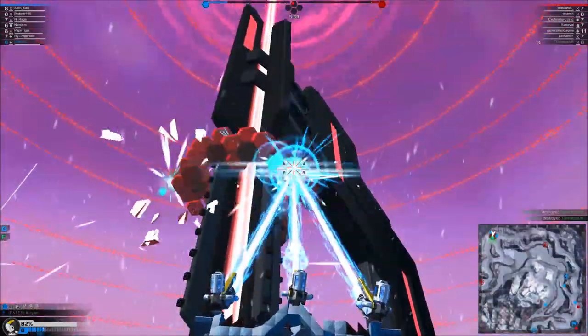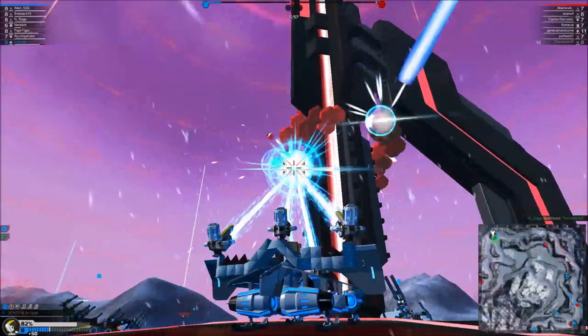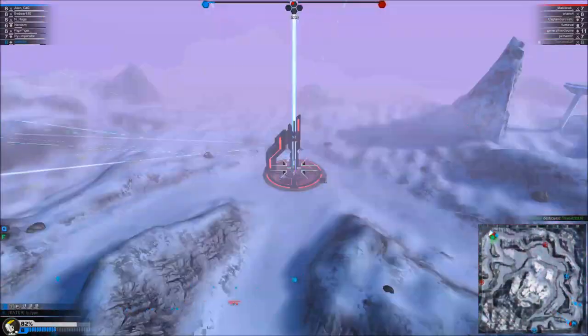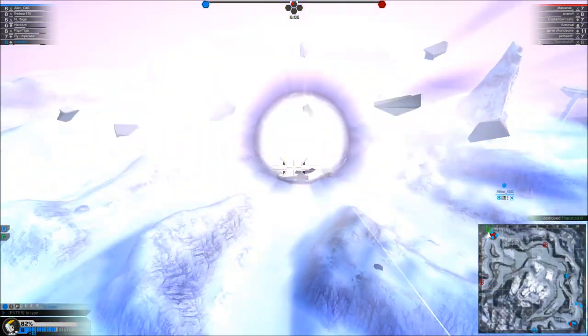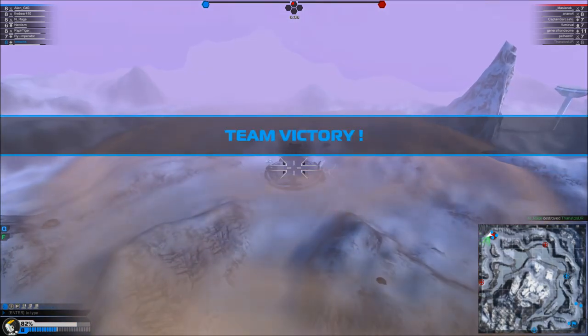Your plutonium reactor is under attack. The enemy plutonium crystal is nearly destroyed. Your plutonium reactor is under attack. Your plutonium crystal is nearly destroyed. Plasma cruiser spotted. Your plutonium reactor is under attack. There we go — six-minute game. That's what you can do with medics.